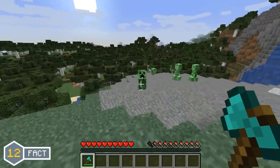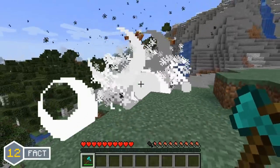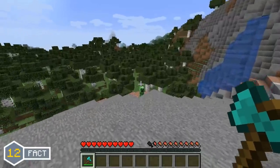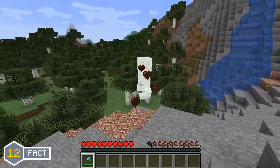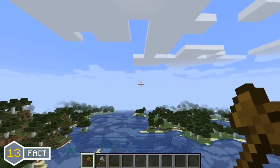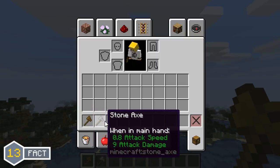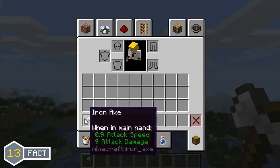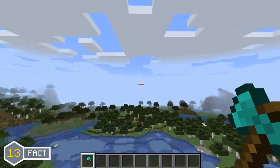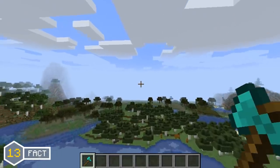As of the Minecraft 1.9 update the axe can also be used as a weapon, as the damage done when using an axe actually does more damage than a sword, but the recovery time is a lot longer, as you can see on screen. The axe's attack speed is based on the tier of the axe: the wooden and stone axes have an attack speed of 0.8, while the iron axe has an attack speed of 0.9. The diamond axe has an attack speed of 1, making it the best choice of axe to use in Minecraft.